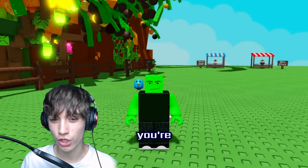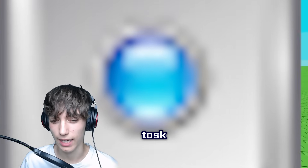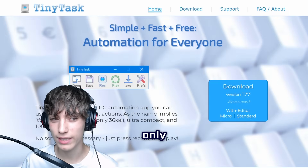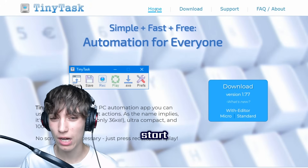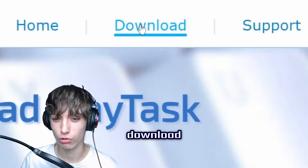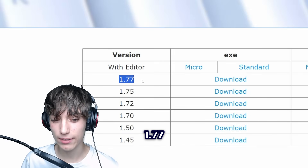On Windows, you're going to need a piece of software called TinyTask. When getting TinyTask, only get it from tinytask.net so you don't get any weird viruses. To start out, go to the home menu and press Download. I use the 1.77 version — the newer editor looks different and I'm not bothered to use it. Just press Download right there.